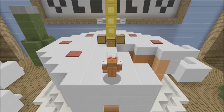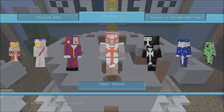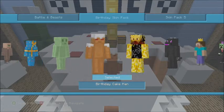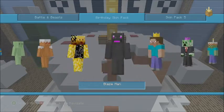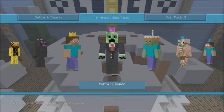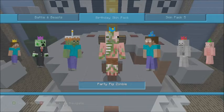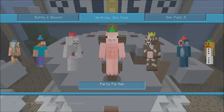The first skin pack they released was the first birthday skin pack from about two years ago. I already had this one — this is actually the skin pack I use, my birthday skin, which is awesome. There are pretty cool skins in here. You've got the blaze man, the ender dragon man, party Steve, party creeper, cake zombie.